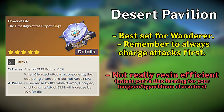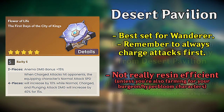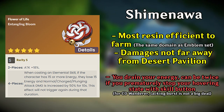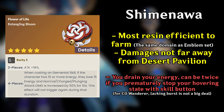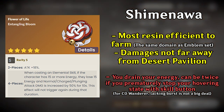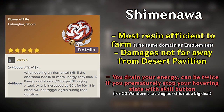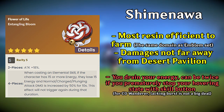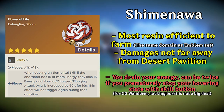Just remember to do his charge attack first in order to activate the passive. Next is the four-piece Shimenawa. The damage difference is really small compared to Desert Pavilion, but farming Shimenawa is way more resin efficient since it shares a domain with the Emblem set. Do keep in mind that you will lose energy every time you use your elemental skill to activate the four-piece passive, but this energy loss is acceptable for C0 Wanderer.